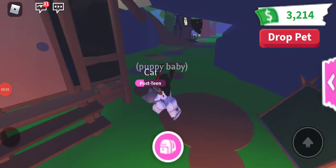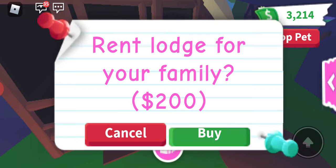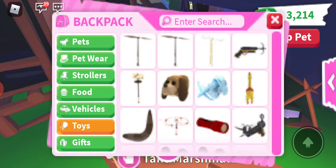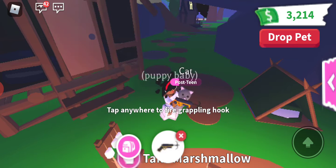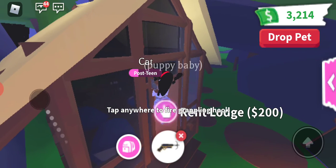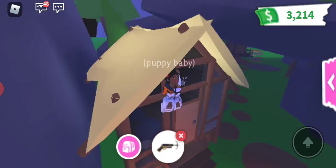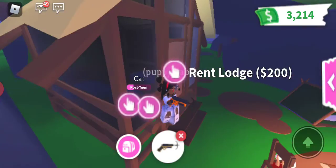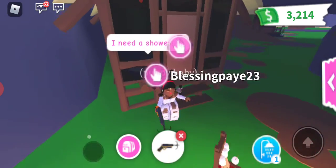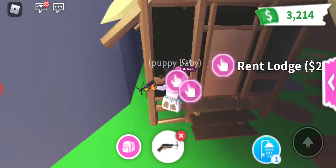Hey guys, so we will try to glitch into this so y'all can literally see — it costs $200 and some of you don't have $200. So first we want to go there. I did it, I go inside of it and I was so shocked. If you just glitch your pet there and ride your pet or fly your pet, but if you don't have a fly-ride pet it's okay, try to glitch yourself in.